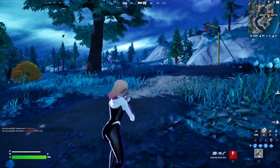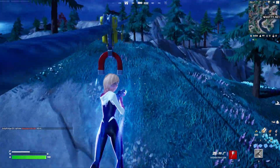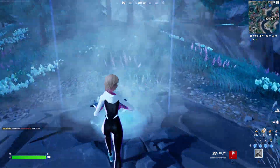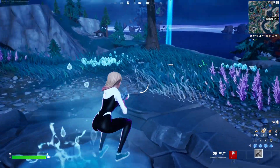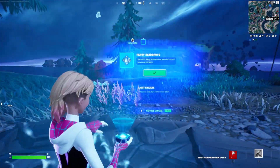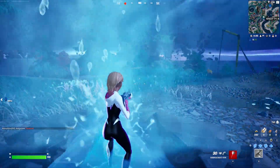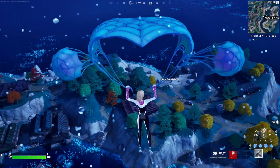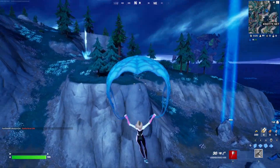Another way to do this is to use geysers. The spot where I came from actually has a geyser you can use — here it is. We can use this to go up; let's just wait for it to activate again. Here we go — you can also use the geyser, as you can see, and just make your way to the pier.